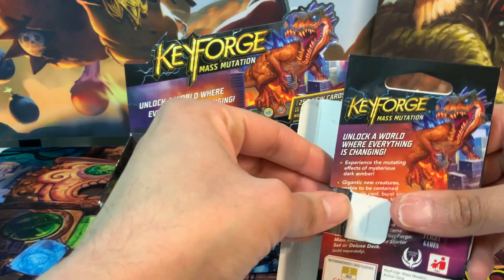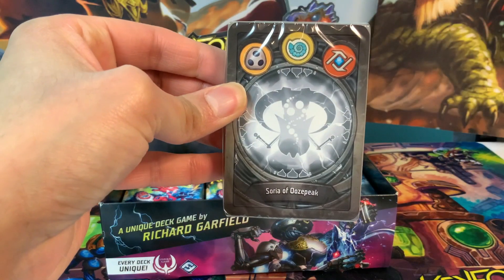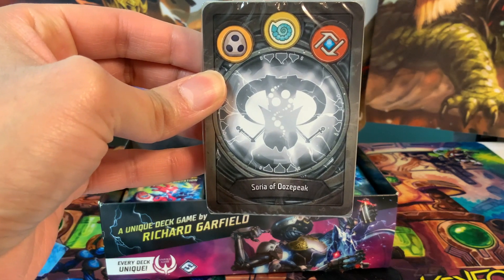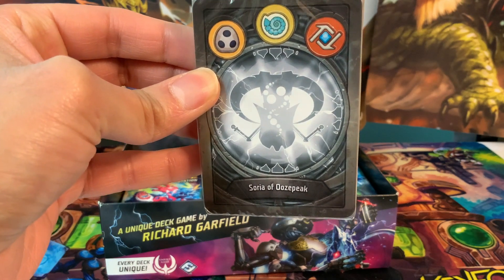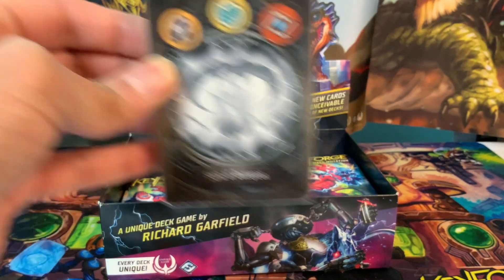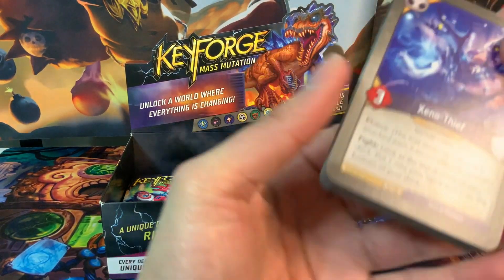Today we have Shadows, Saurians, and Logos. We have Sauria of Ooze Peak with a demonic-looking archon that has two little daggers in its hands, but he's holding the dagger part for some reason. There are two eyes here that are kind of offset — he looks kind of wonky. Putting down the archon card and squaring up; starting with Shadows.